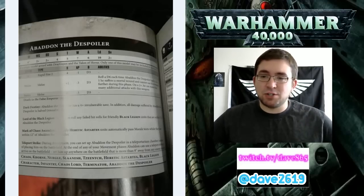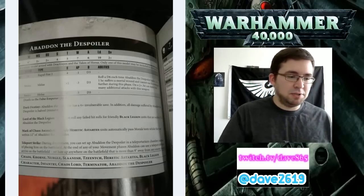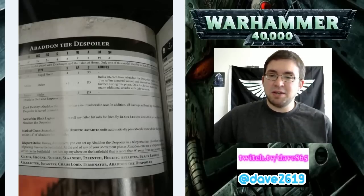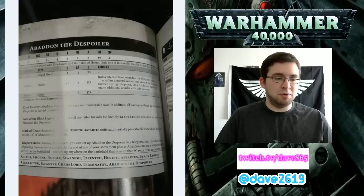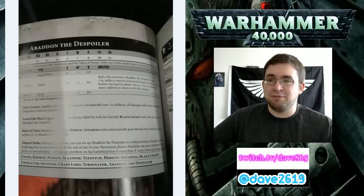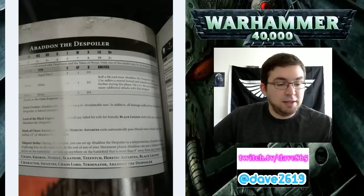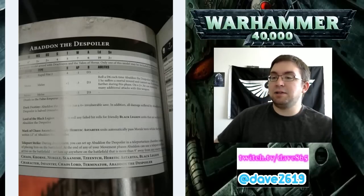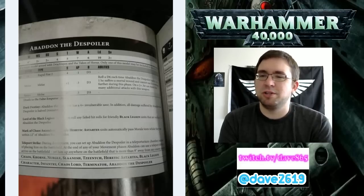Stats for Abaddon: Movement 6, weapon skill hitting on 2s, ballistic skill hitting on 2s, Strength 4, Toughness 5. He has 7 wounds, 6 attacks base where you had 4 base before, Leadership 10, 2+ save in Terminator armor. Comparing to the old Codex: strength is the same, ballistic skill is essentially the same. Weapon skill is better now since he was weapon skill 7 before, usually meaning hitting on 3s. He's now armed with Drachnion and the Talon of Horus - only one of this model may be included in your army.